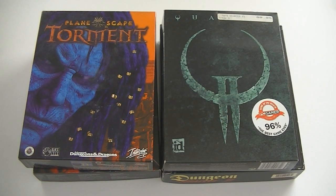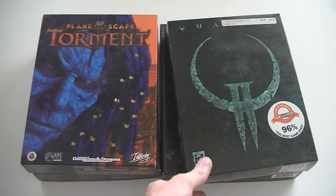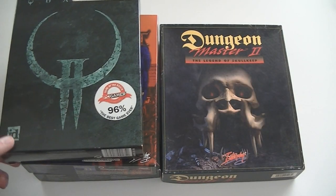I've been laying low on PC big boxes these last few weeks because frankly I just have too many of them — about 30 banana boxes full of spare big box games, which takes up quite some space. But when I saw these I couldn't pass: Planescape Torment, Carmageddon Part 2 Carpocalypse Now, Quake 2, and Dungeon Master 2: The Legend of Skull Keep.